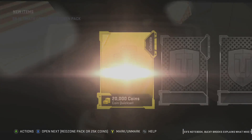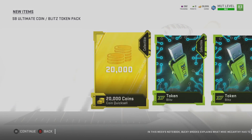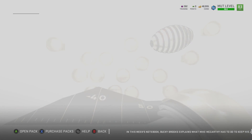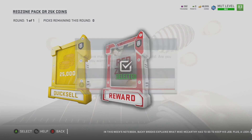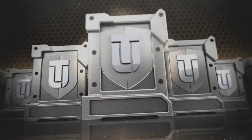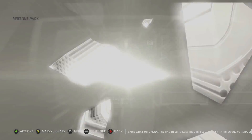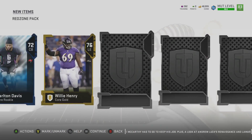We just have the typical Ultimate Rewards right here, which is just some badges, and of course 20,000 going quick sell. Let's go ahead and open up this Red Zone Pack — we always take the pack, not the coins. But if you are doing this at home, I always recommend you take the coins, not the pack. We are trying to go big here, guys. We have Deacon Jones, limited time in the game.